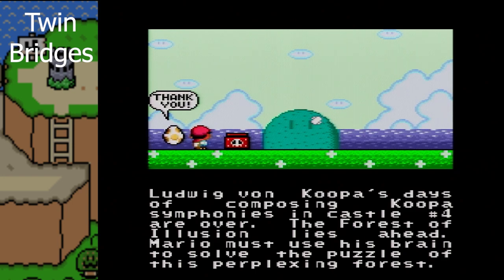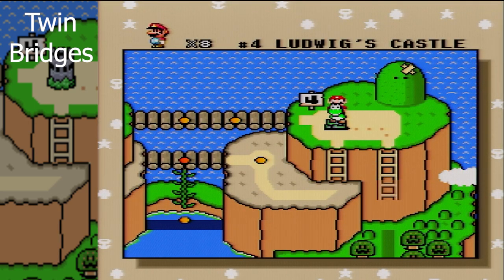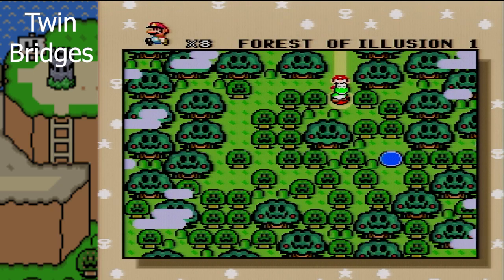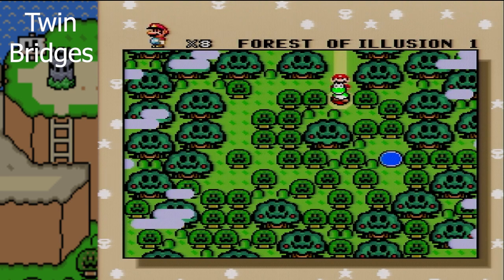The Forest of Illusion lays ahead. Mario must use his brain to solve the puzzle of this perplexing forest. You can see the little whatever-that-is there has a bandage on the head. So yeah, we're now in the Forest of Illusion, which is world number five. On the next episode of Super Mario World, we are going to go through the Forest of Illusion. But that'll be next time, so I will see you guys then.